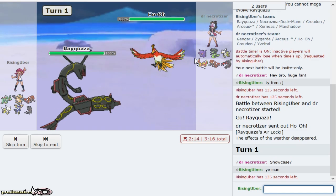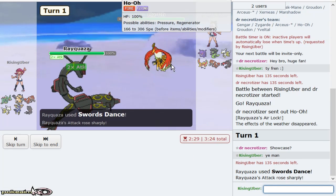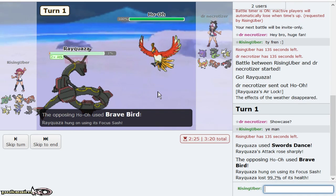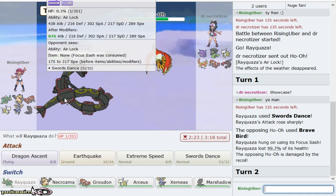My opponent leads off with Ho-Oh. This is interesting because I can easily just Swords Dance up. I don't think Sacred Fire is ever a good play and it looks like my opponent actually ends up being banded. So this is kind of how Rayquaza works.